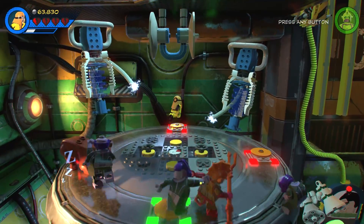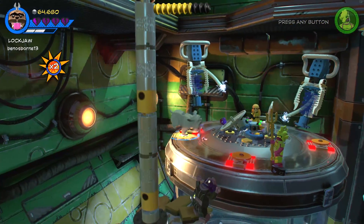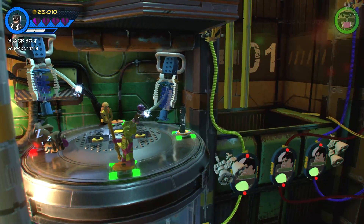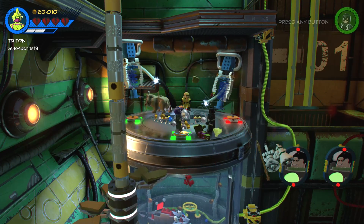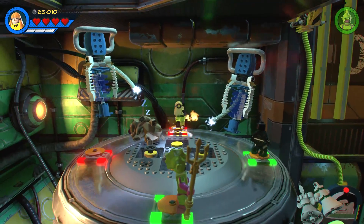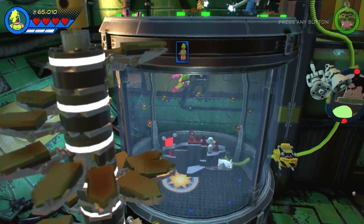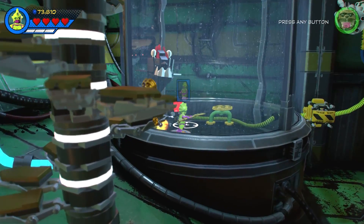Get out of here, man! That should do it, right? No! This stupid guy, go away! And then Black Bolt, Crystal, Lockjaw — hooray! We did it before the other guy got us! Nice, good job! Triton can go down here. Got a bunch of blue studs there, you see that? That was awesome!